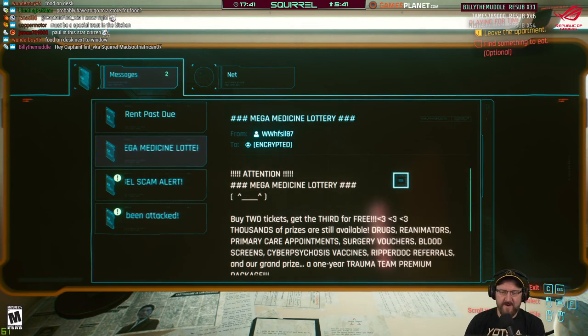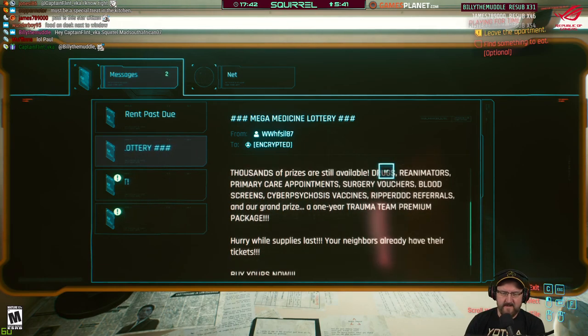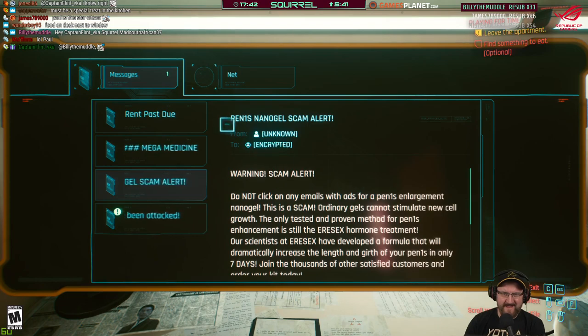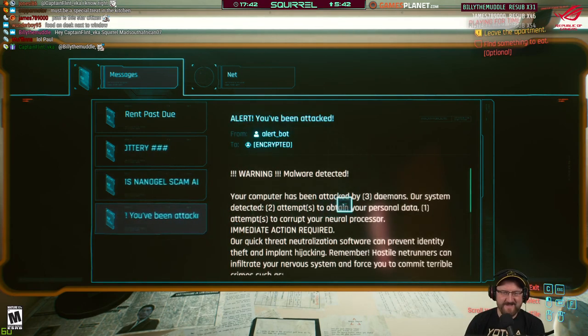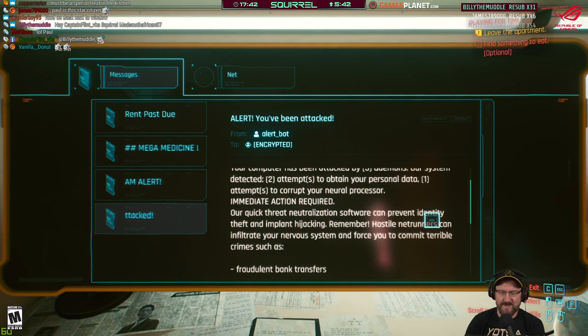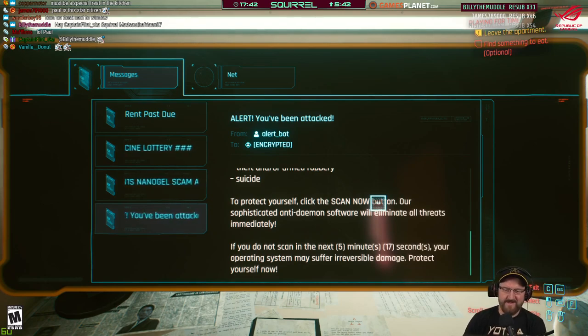Buy two tickets, get the third free. The medicine lottery. The Penis Nanogel Scam Alert — order now while supplies last. Alert, you've been attacked. Your computer's been attacked by three demons. Our system detected two attempts to obtain your personal data. Watch out for fraudulent bank — click on this safe link and log into your bank account, and we'll protect you. If you do not scan in the next 5 minutes, 17 seconds, your operating system may suffer irreversible damage. Yeah, you go right ahead, buddy.